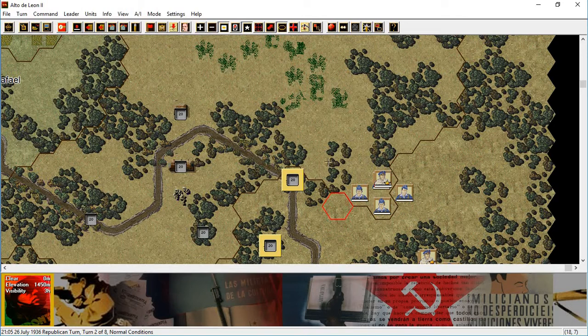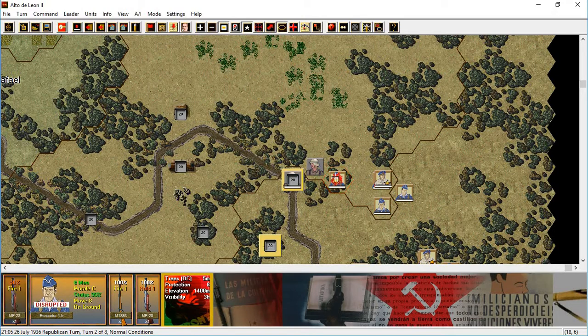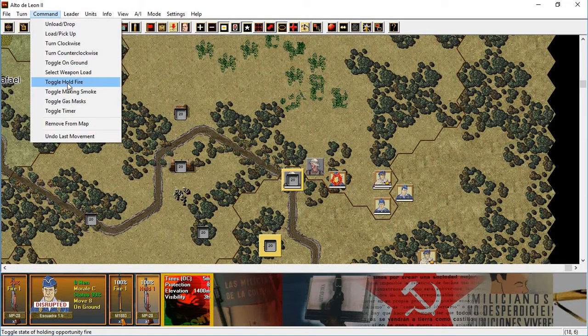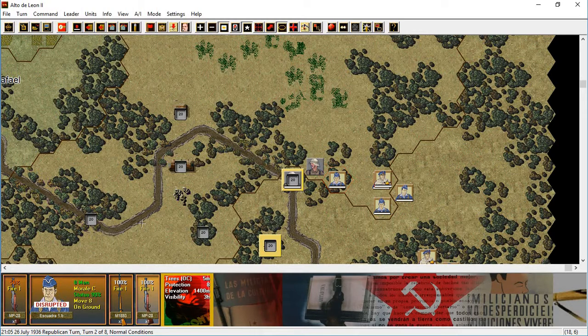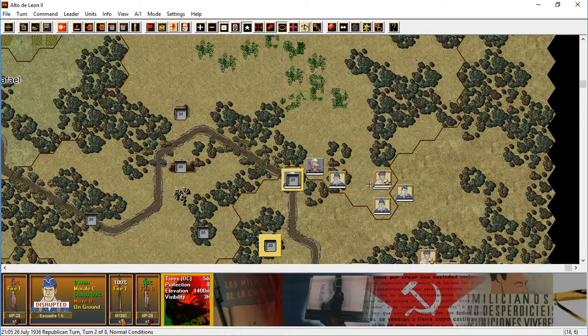Maybe I come around like this. I think I can take this squad and just keep them on ground — move them. There they are. Oh, we took a loss and they're disrupted. Well, that unit can come off hold fire. Let's fire with that shotgun and see how that does — I know they're disrupted. Didn't even get them disrupted or anything.